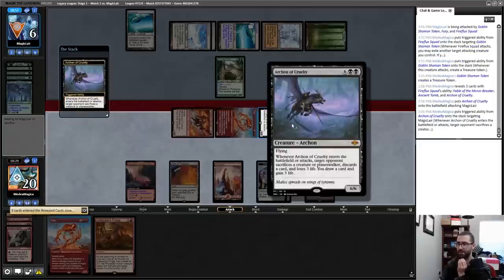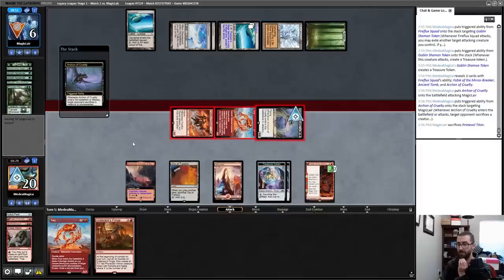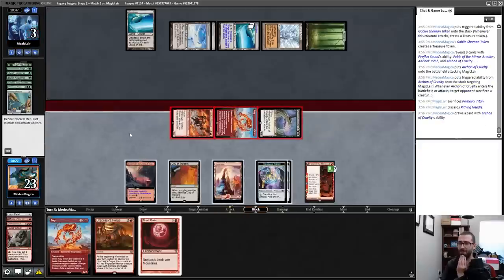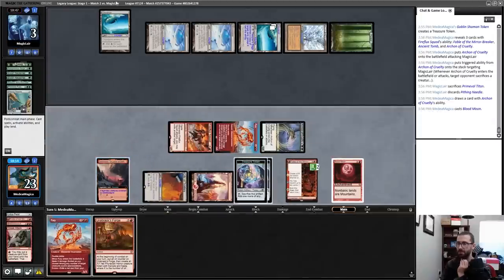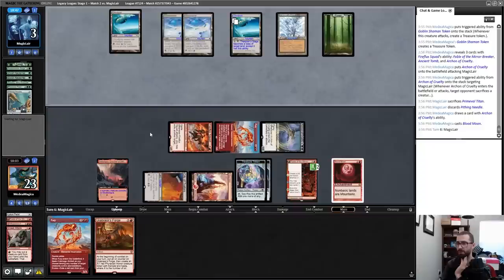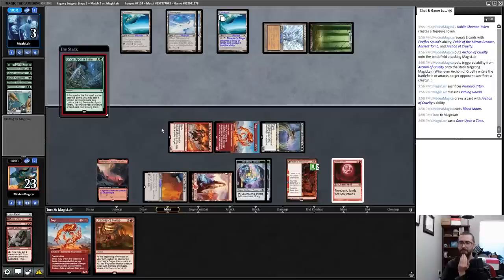I'll go three mana for a Blood Moon, shutting off a lot of my opponent's outs — I think they'll need All Is Dust. I don't think I'm going to play another card; I have more than enough in play. Once Upon a Time gets to look for something, but I don't know what that something is. This deck is sweet, folks!